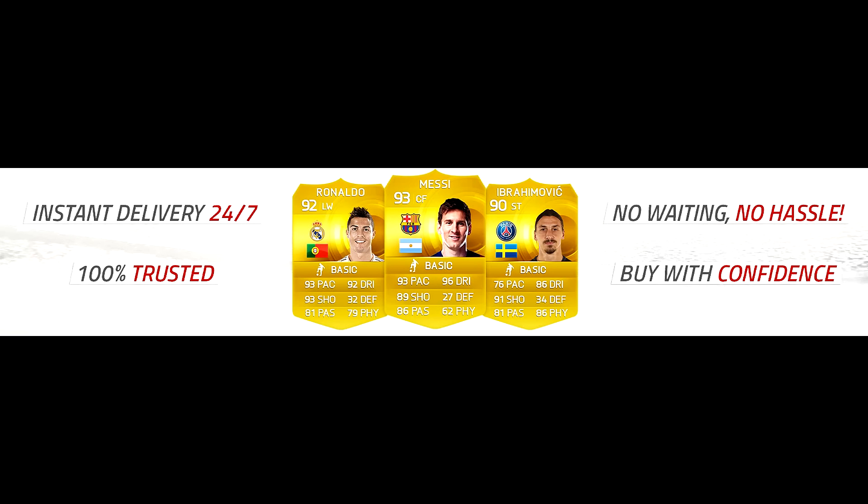If you guys want incredibly cheap FIFA coins on a fully automated system, make sure to check out coinsforgames.co.uk using the link in the description, and use discount code PENGUIN5 to get 5% off all your purchases.